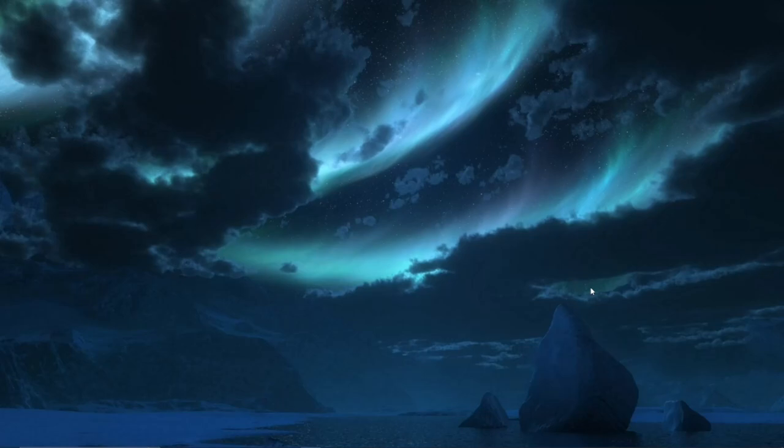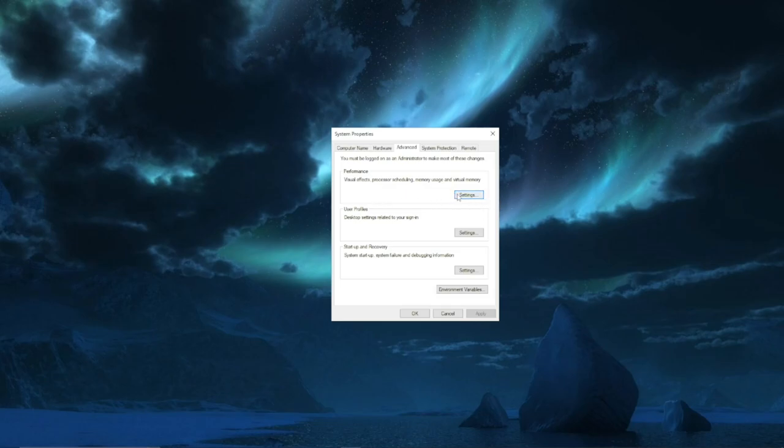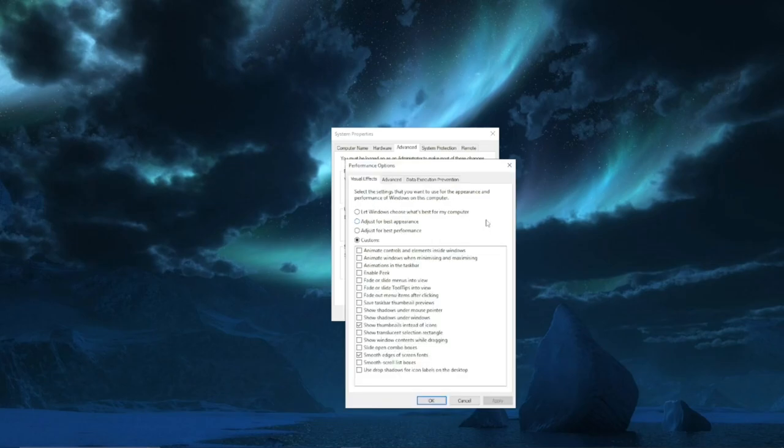Number five: if you want to reduce visual clutter in Windows and have a more snappy system, go to Advanced System Settings, then go to Performance Settings. Simply uncheck the visual options you don't use or find distracting. For me personally, I only have 'smooth edges for screen fonts' and 'show thumbnails instead of icons' turned on. Once you've figured out what boxes you want to tick, simply click OK.